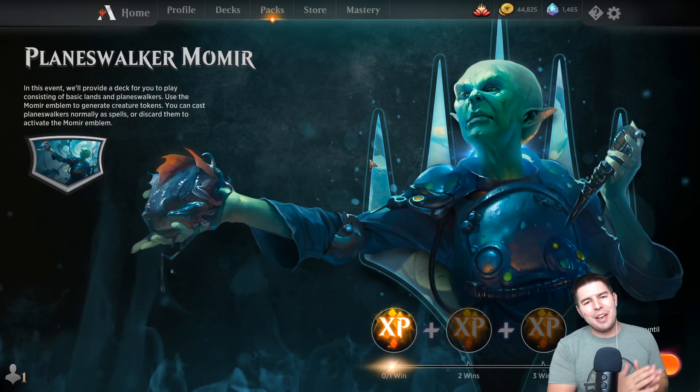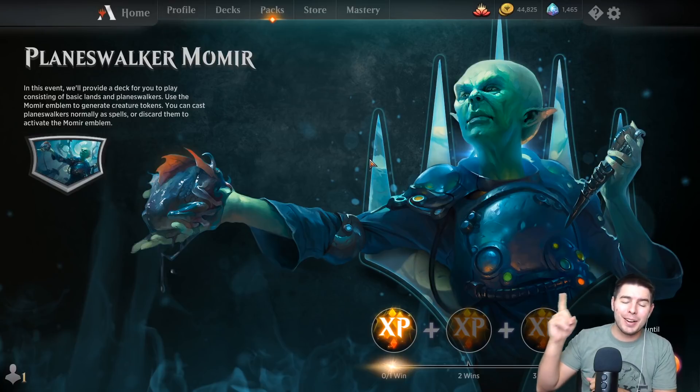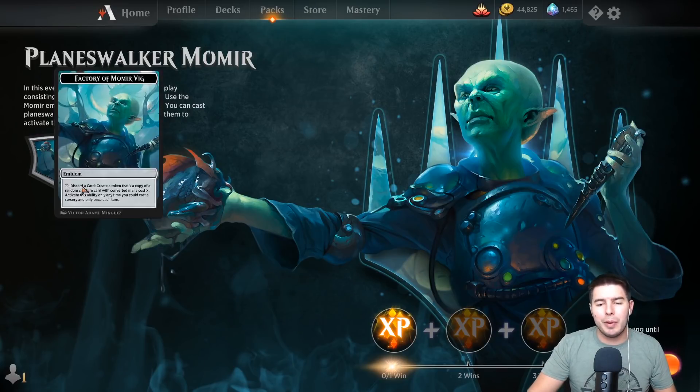Hello everyone and welcome, my name is Jeff and today we are going to have some fun playing Magic. We are playing Planeswalker Momir — I'm so excited to jump into this. Last time they did this, assuming it's the same format, they had it when War of the Spark came out. It's one of my favorite formats — it's just fun and interesting, the best casual way to play where I don't really care about having strategy today, I just want to play Magic.